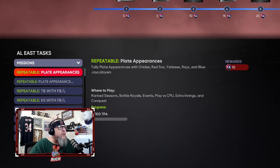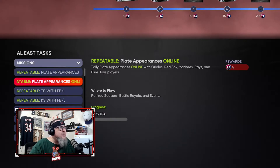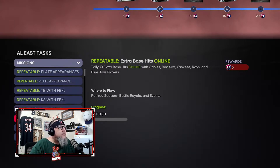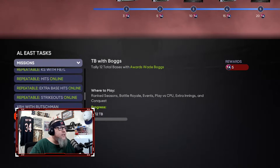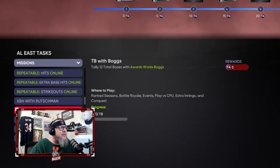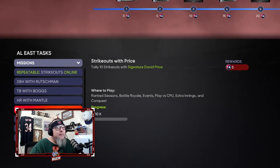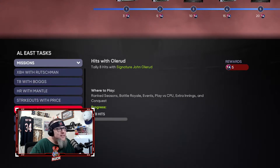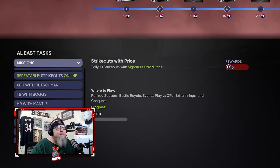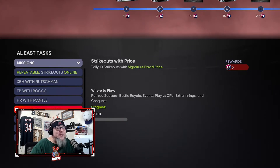There are plate appearance missions with Orioles, Red Sox, Yankees, Rays, and Blue Jays players — those are online, skip those. You want the offline ones only: 20 total bases with flashbacks and legends from these teams, and strikeouts with flashbacks and legends. If you've already unlocked one of these cards, make sure you have their mission written down. Rushman needs 5 extra base hits, Boggs needs 12 total bases, Mantle needs 3 home runs, Price needs 10 strikeouts, Olerud needs 8 hits.